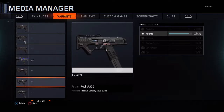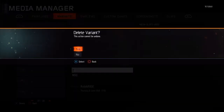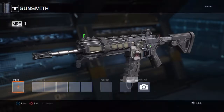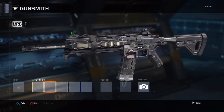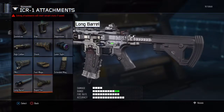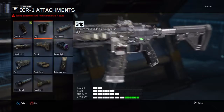Go on media manager, go on the MR6 — this one here — delete it and quickly press X, X on the second one, as you'll see here. Then it says the ICR but the picture on the left shows that it's a pistol — that's how you know it'll work. As you'll see, the top left says it's a MR6, that's good.